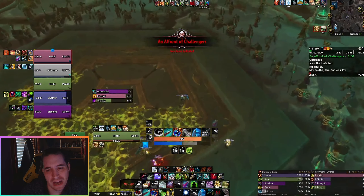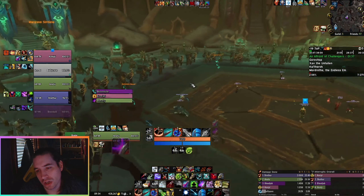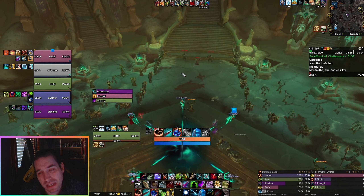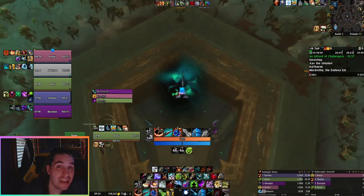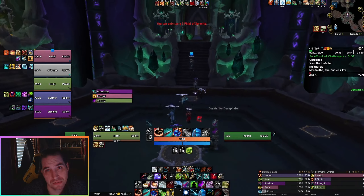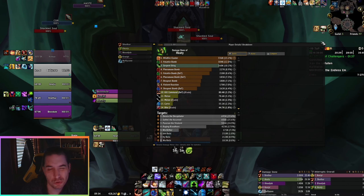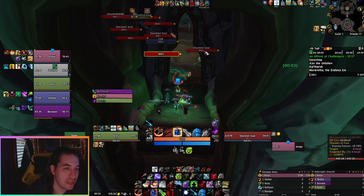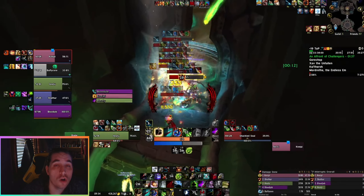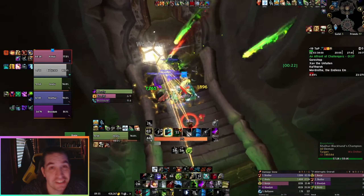That is why it's going to be the first of our specs for our review — exactly how do they work in this tier, how do they work in 9.2, their rotation, their legendaries, their abilities and talent options. Survival, while being likely the more complex of the Hunter specs, is still quite a simple spec. All three Hunter specs are not particularly difficult, so Survival is rather straightforward. What makes Survival even more straightforward is that they are almost identical whether playing in the raid or in Mythic+, in terms of talent choices and legendary choices.